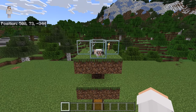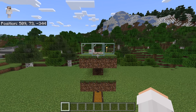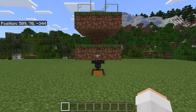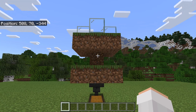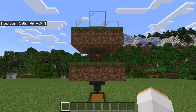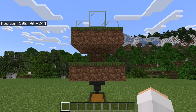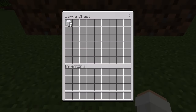I'm now going to show you how to use this automatic wool farm. To use it, all you need to do is wait — the sheep will automatically grow wool and get sheared. All the wool will get funneled into the collection chest. Whenever you want to collect the wool, all you need to do is open this chest and it will all be in here.